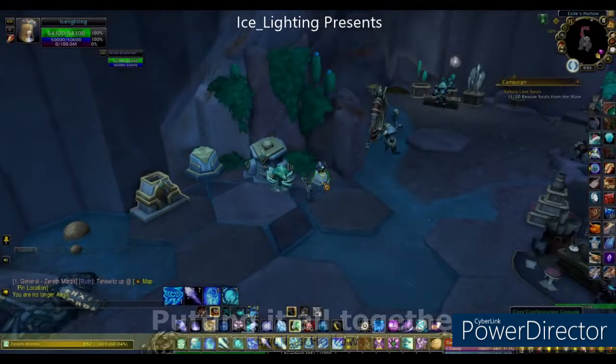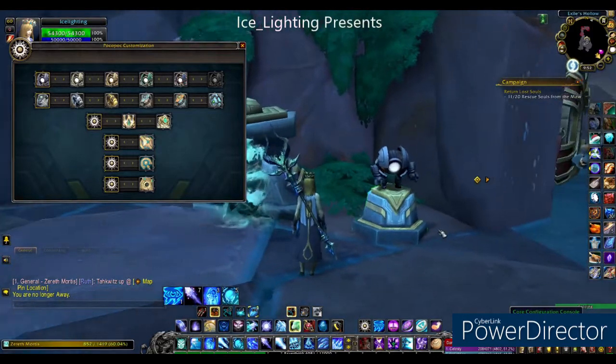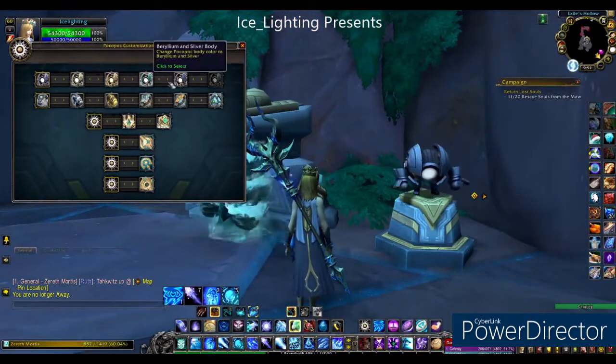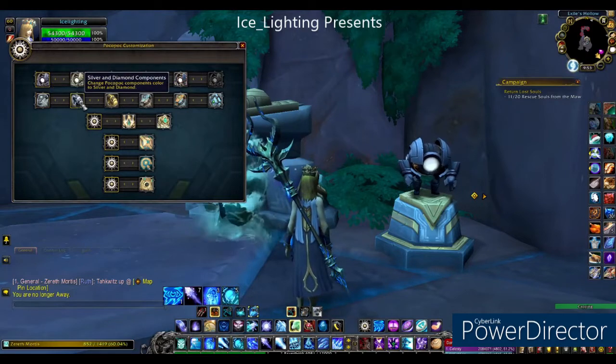Now we get to put it all together and see what all your hard work accomplished. In the Exiles Hollow, click on your pedestal and you will be able to see all your customisation options. As you can see, I have everything apart from that one colour on this character, and you can see all your components — I've set everything to base so you can see.